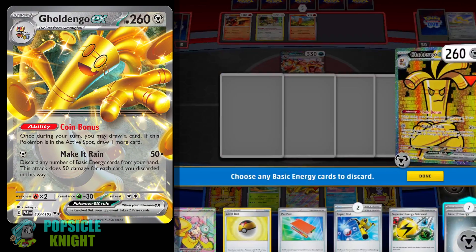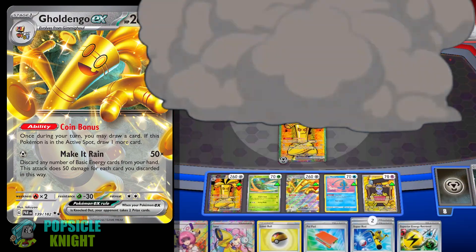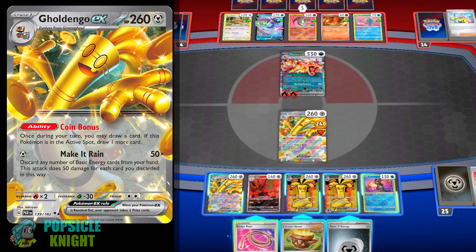With enough energy, this attack pretty much has the potential to one-hit knockout any Pokemon in the game. And to help you draw into those energy cards, Goldango EX also comes with a very nice ability called Coin Bonus. Once during your turn, you may draw one card. However, if this Pokemon is in the active spot, you can draw two cards instead.